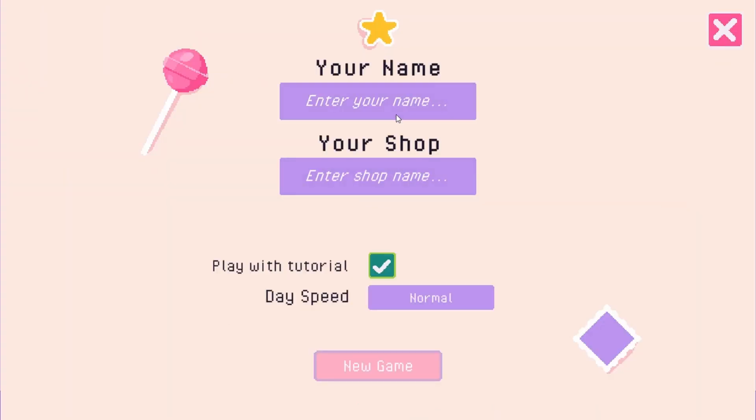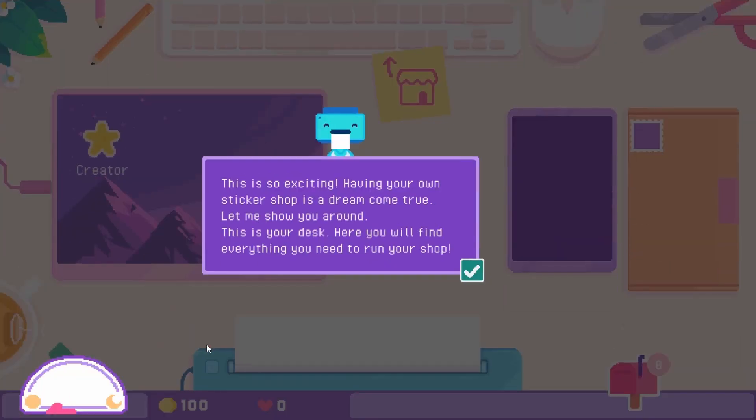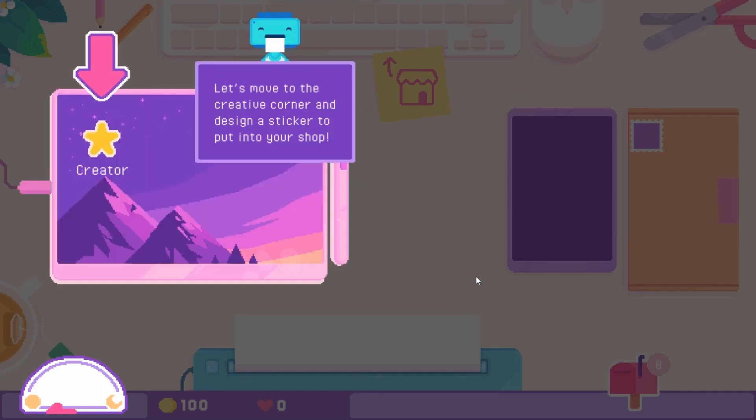My name is Lisa. I have to come up with a shop name — let's do 'Simply Stickers.' I think that's kind of cute; it ties into the Simplicity theme. We'll keep it on normal mode so we can see what it's like. This is so exciting — having your own sticker shop is a dream come true! Okay, move to Creative Corner and design a sticker to put in your shop.